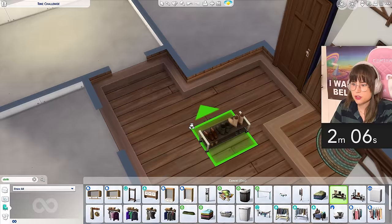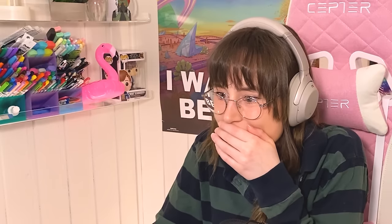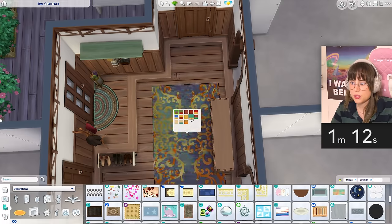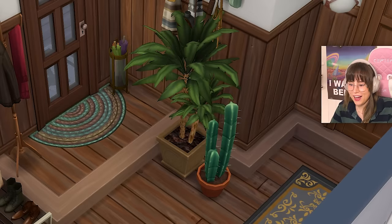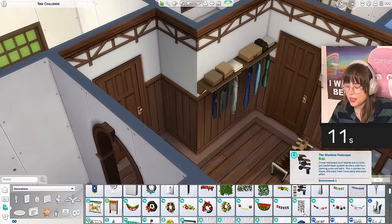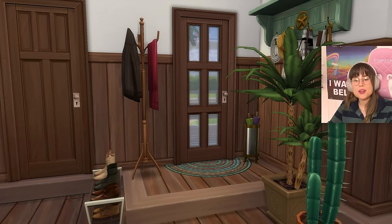We need umbrellas, a shoe rack right there, and a little bit of these - superb. I need some more places to hang clothes. We can use this one, beautiful. We can get this carpet from vampires pack. And some plants, magazines, shoes, and get this picture on the wall - beautiful, magnificent, love it. We can get a diploma here, and now the timer is done. That was the hallway.